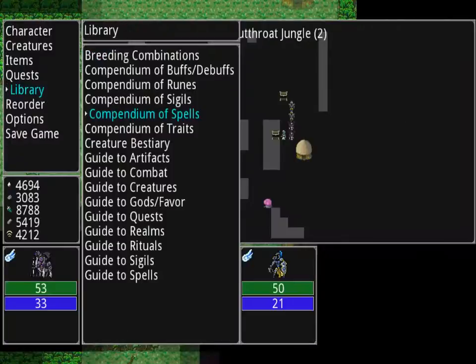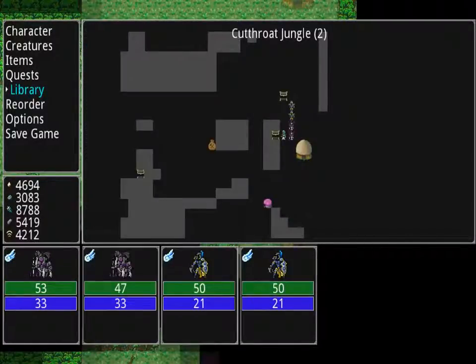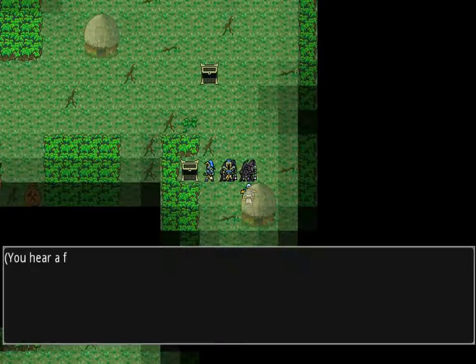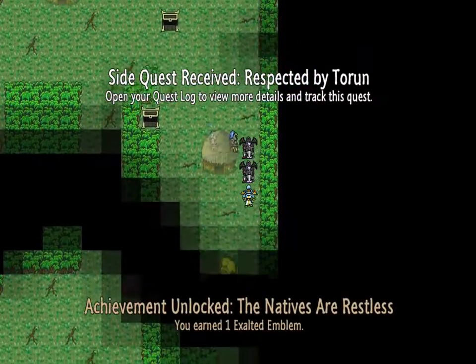These are all the things we've got this time around, and all the breeding options. We have a valkyrie champion — so if we get a wyvern we could make a valkyrie champion, that'd be nice. We gain 300 favor. All right, that was easy.